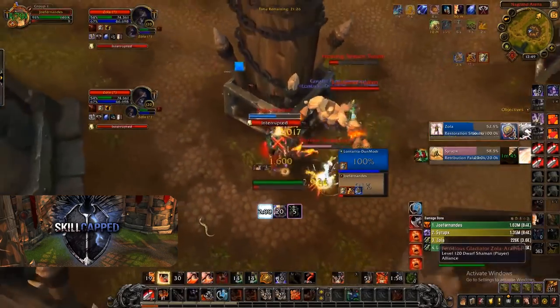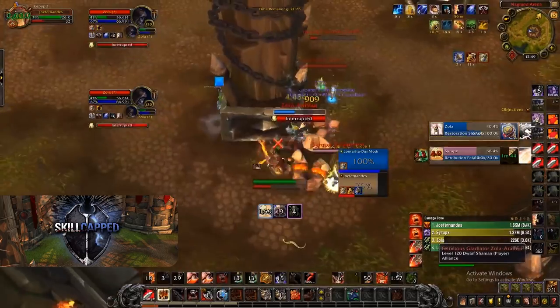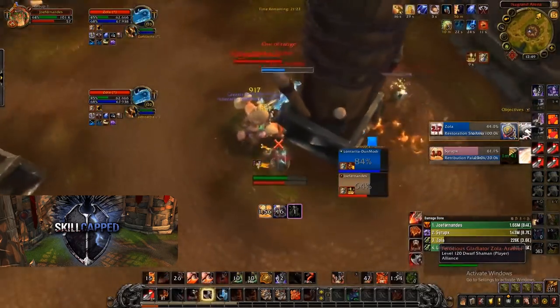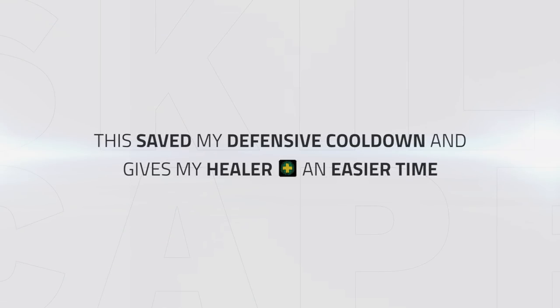In this example we can see a ret using his mini wings on me, which causes me to instantly Bloodthirst into Piercing Howl, allowing me to kite it for the remainder of its duration. Doing this saves the usage of my main defensive cooldown and also gives my healer a much easier time. If I don't take damage then he has nothing to heal.